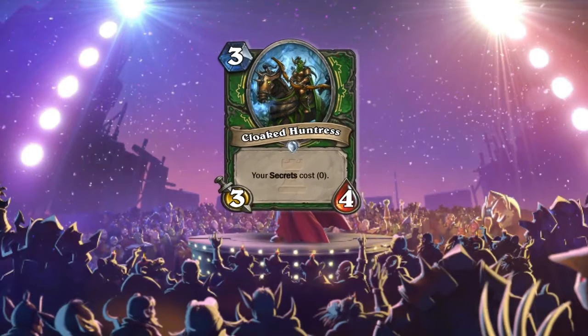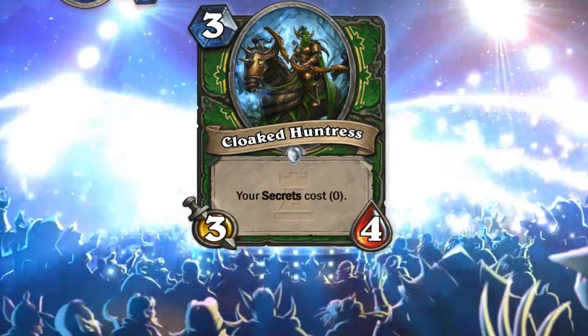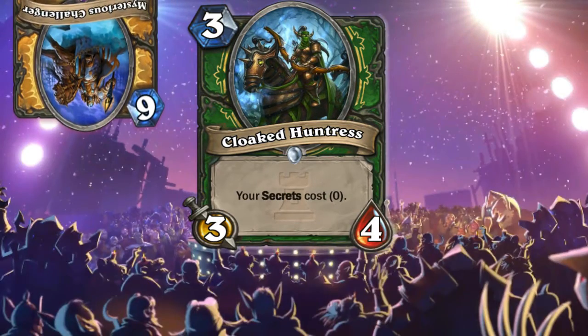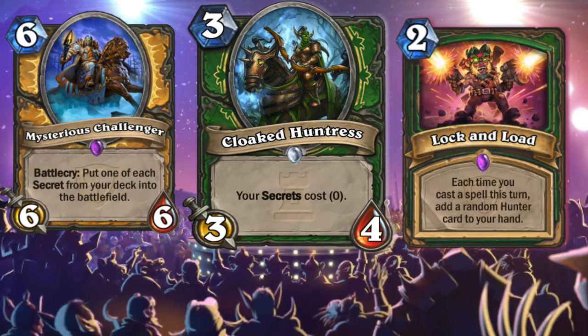The last card of this expansion for Hunter is the Cloaked Huntress — your secrets cost 0, and the body is 3-4. It's a very good card, but we have to say it's just like Mysterious Challenger but it's kind of a nerf, because you need to have secrets in your hand so you have to fill your deck with a lot of secrets. But it's a very good combo with Lock and Load to get a lot of value out of it. Is the meta ready for a secret hunter? Probably, and it has very good synergy with Yogg-Saron, so praise Yogg.